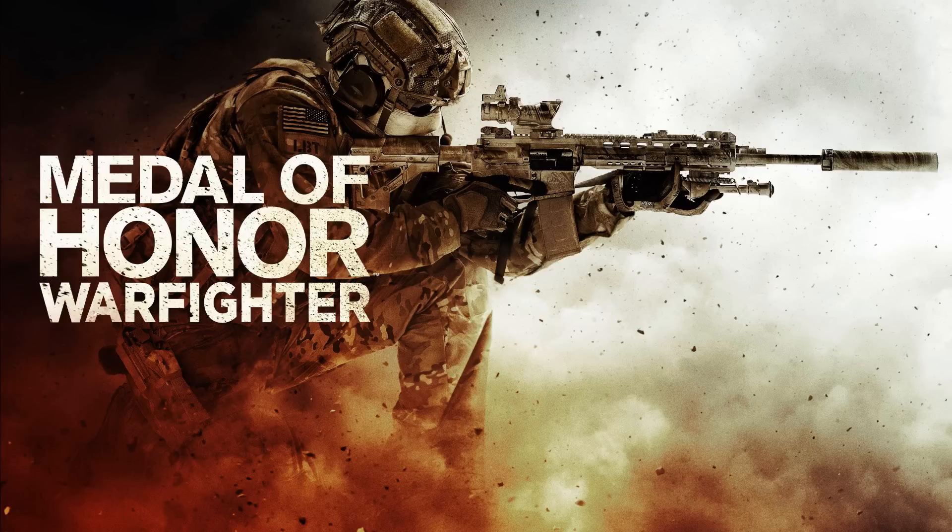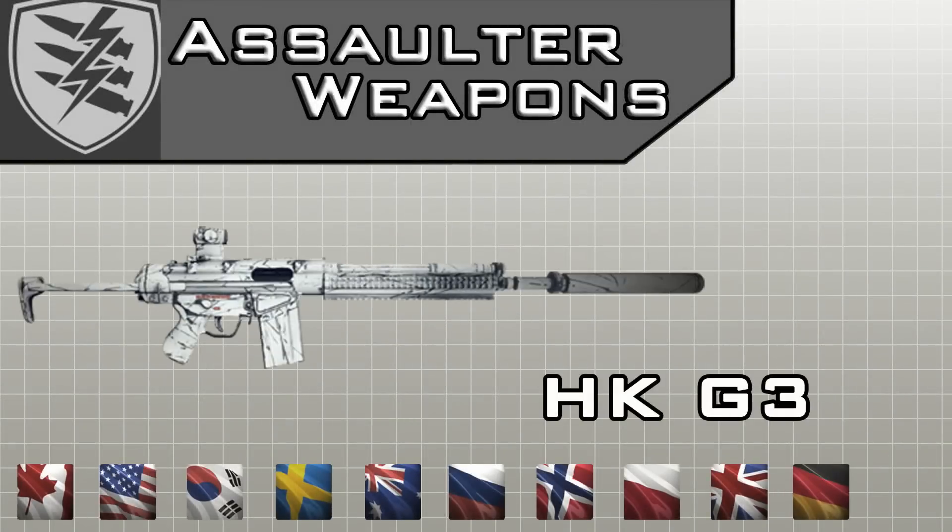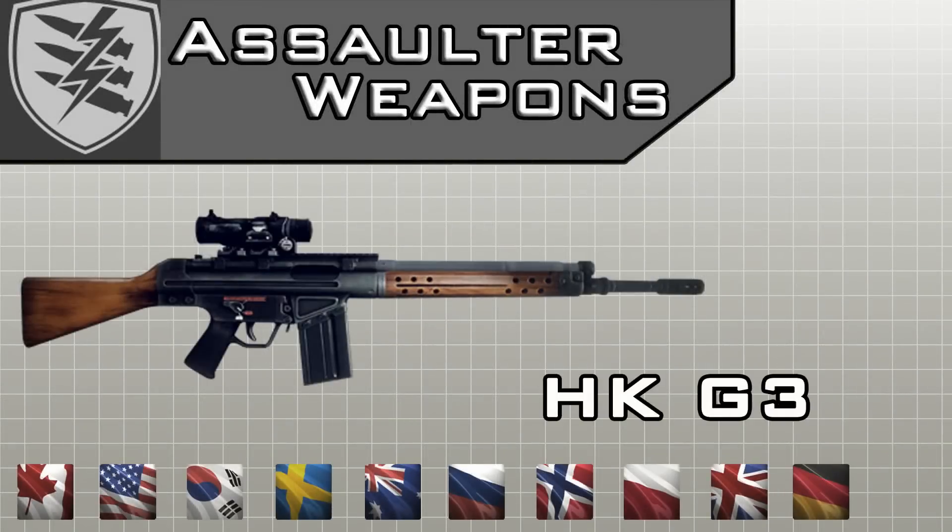First let's go through the weapons which can be used by the Assault class. There are a total of 7 weapons available for this class. Inside the class system there are some weapons with different settings for different world operatives. The first one, the HKG3, has 2 settings and can be unlocked by 3 different special forces.